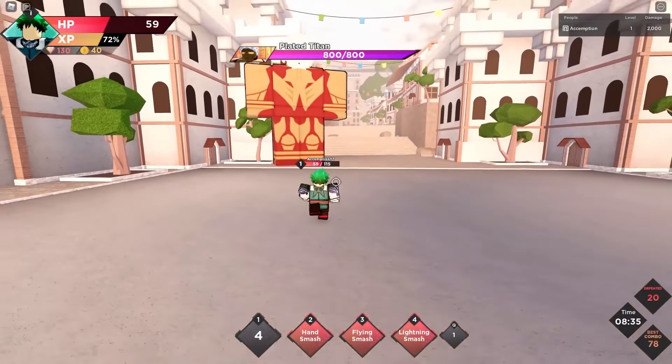In Anime Dimensions, all 18 characters are divided into 7 tiers: S, A, B, C, D, E, and F.